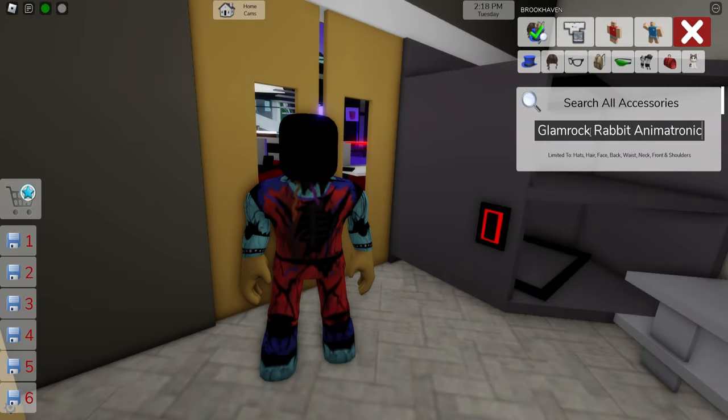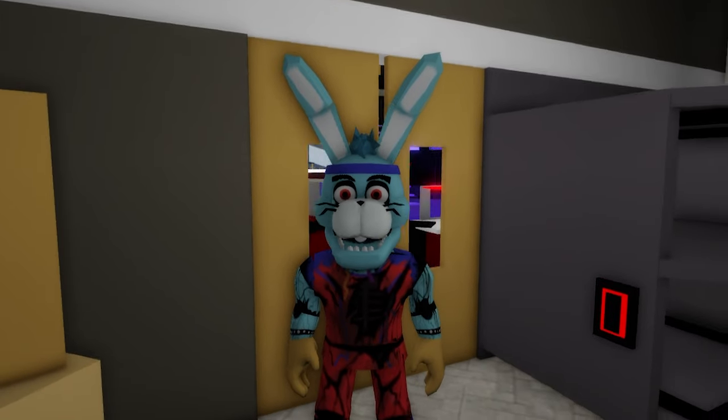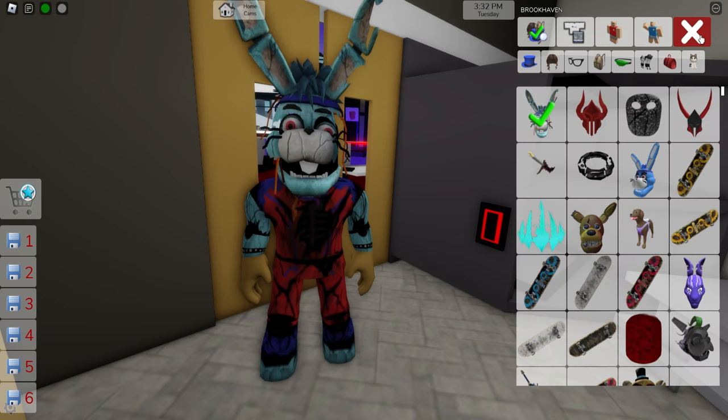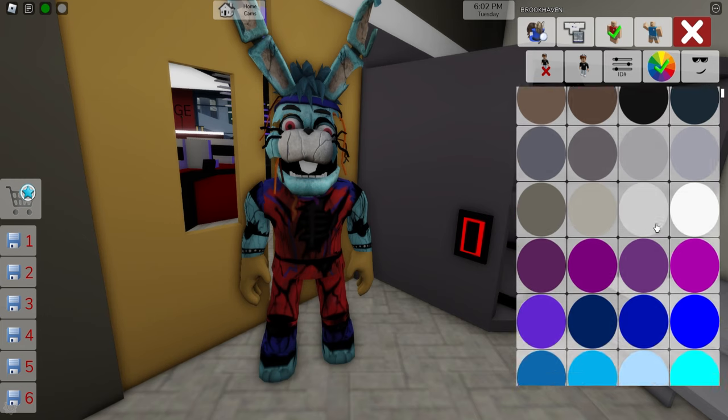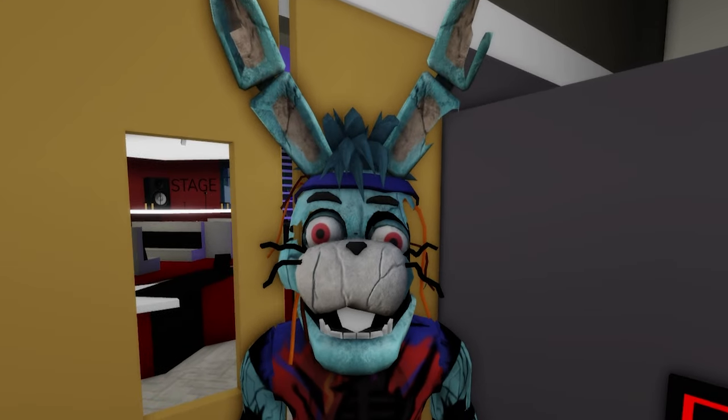Next, let's go to the accessories bar and search for Glamrock Rabbit Animatronic. If you upload it, Bonnie looks great, but I think we should deselect this head and instead look for the Ruin Bonnie version. After finding it and uploading to our avatar, let's also adjust our skin tone on the color palette, and I think our Ruin Bonnie looks awesome.